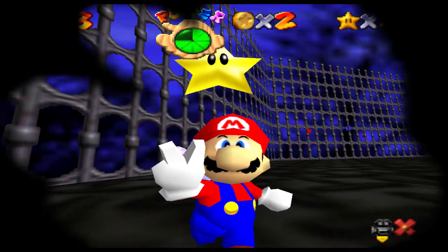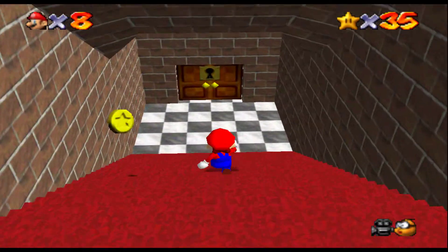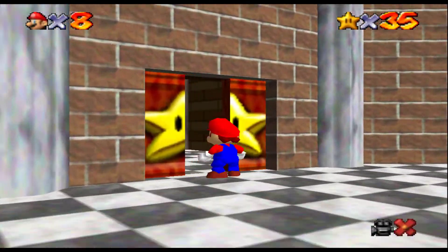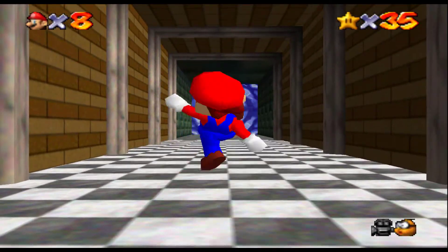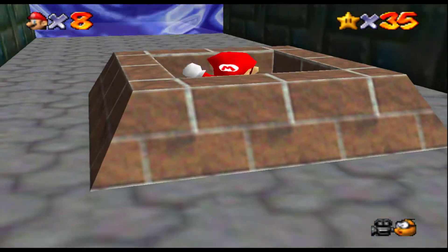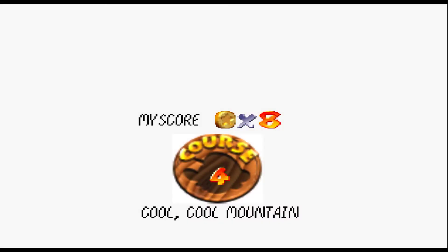Alright, 35 stars. Not bad. So I'm pretty sure this door is open now. Yes, okay. So because it is open and I was like right there, I'm gonna go ahead and go back to Kukum Mountain just because I can go ahead and get that star slide again. Slide star!